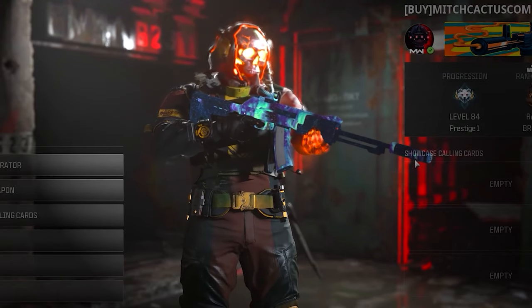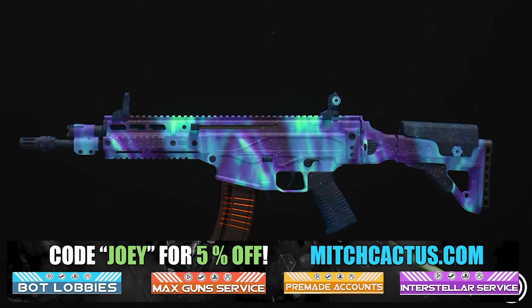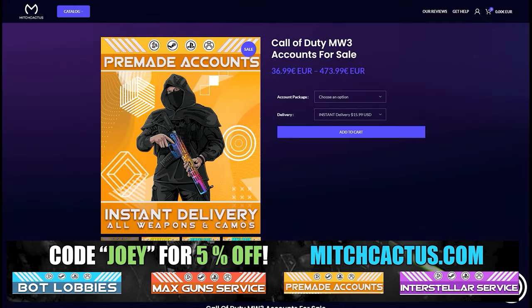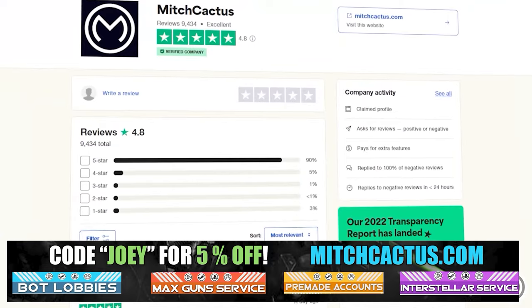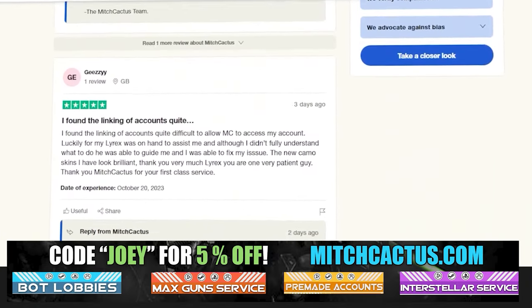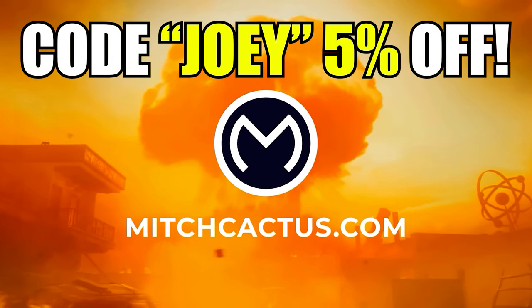Let's take a look at my sponsor MitchCactus.com because he's got a range of services including camos and more camos. You can literally unlock any camo in the game from Modern Warfare 3 and Modern Warfare 2. It counts for sales, zombie schematics, nuke skin boost. Over 10,000 customer reviews — use code JOBY for 5% off. Links in the description.